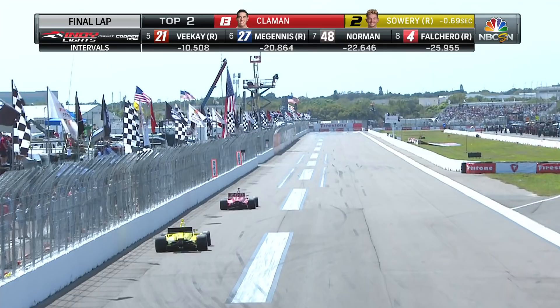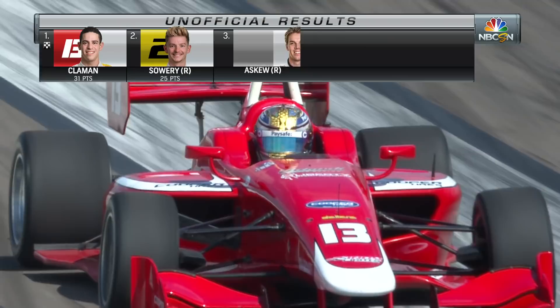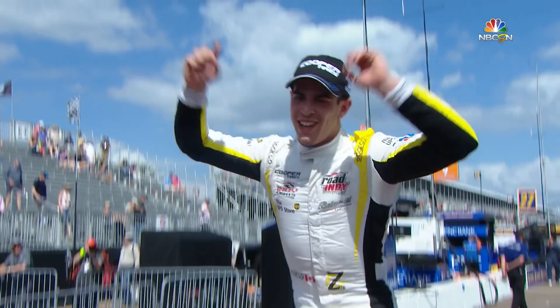Checkered flag is out! Zachary Klayman wins round number one of the 2019 Indy Lights presented by Cooper Tires, winning here on the streets of St. Petersburg. Zachary Klayman leads from green flag to checkered flag in the very first race of the Indy Lights season at the Firestone Grand Prix of St. Petersburg. The crowd is cheering for him in that big win.